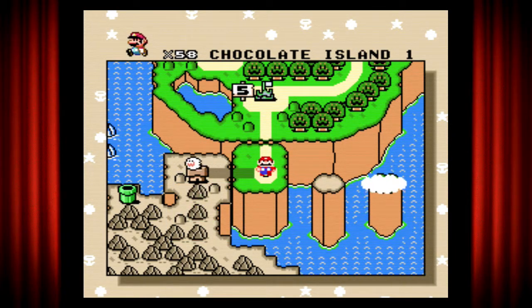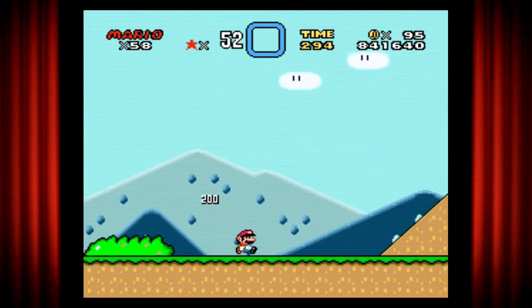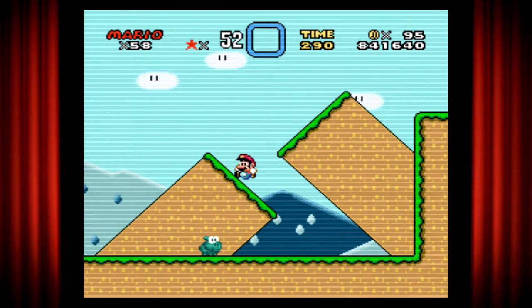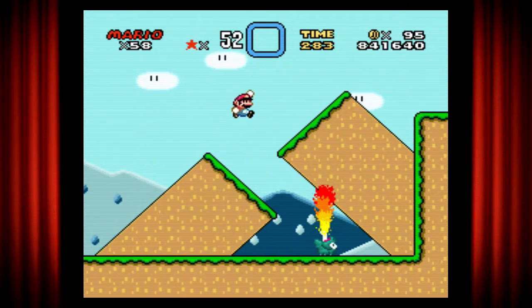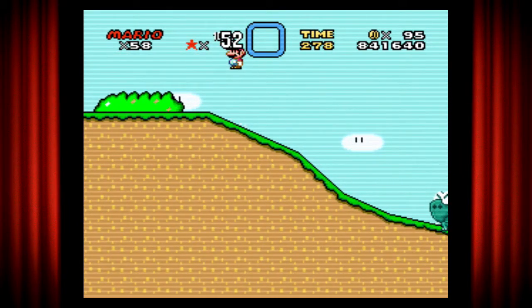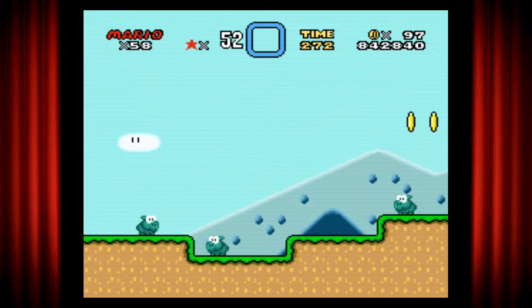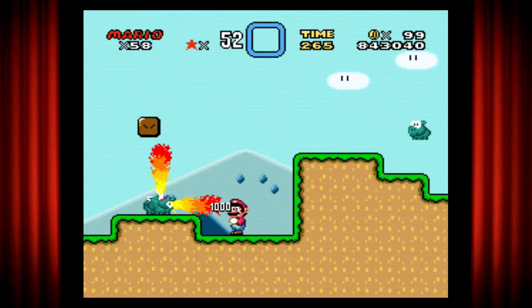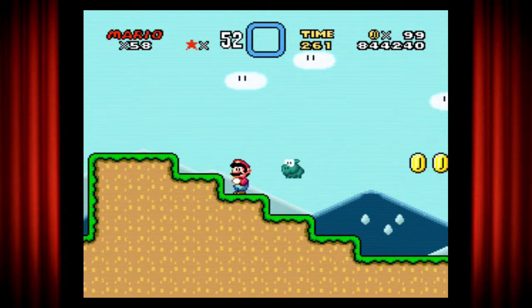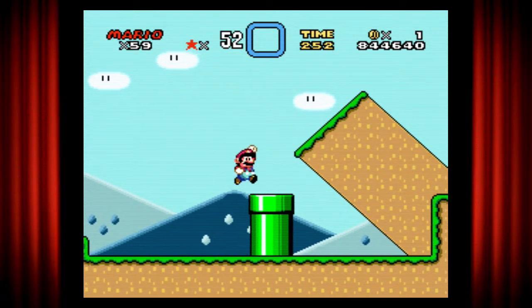On this first level we've got ourselves some new enemies — these giant dinosaur things trying to chase me — and a brief fire, that's new. Everything is going on, too many things at the same time. Let me just get through this.